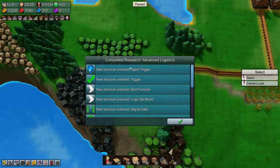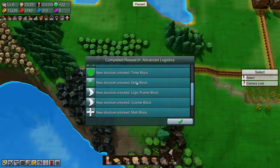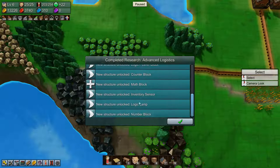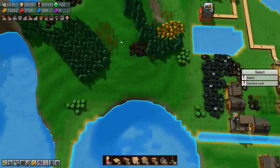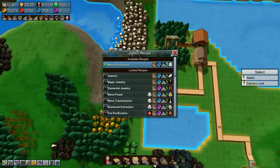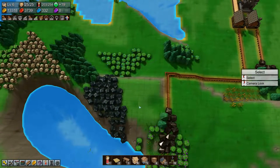We have unlocked advanced logistics. That gives us agent triggers, toggles, pool functions, logic set blocks, signal gates, timer blocks, delta blocks, logic pusher blocks, counter blocks, math blocks, inventory centers, logic lamps, and number blocks — very cool. We don't actually need it yet but we will. Let's research mana purification next, since it's the only option.